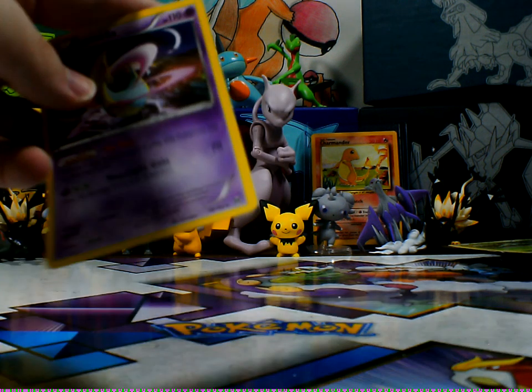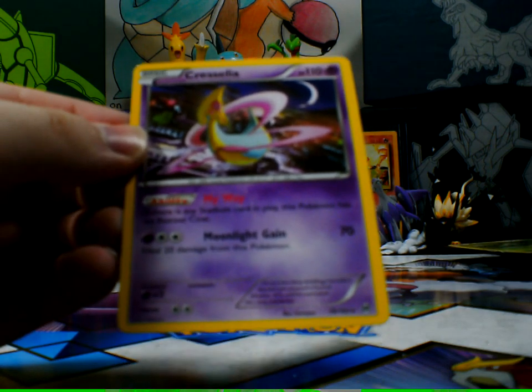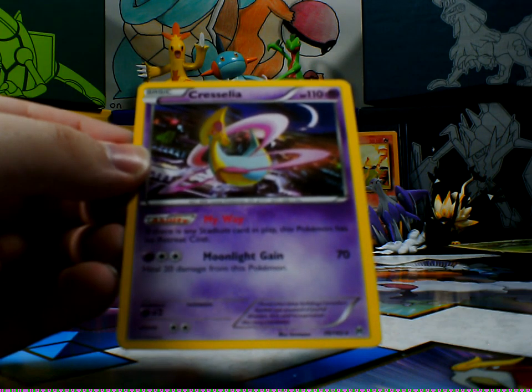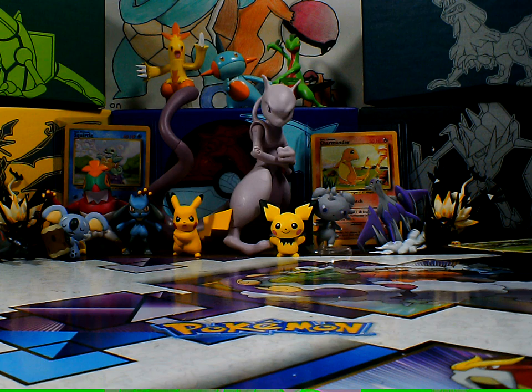And here's my clue — quick recap. Criselia: if there's a Stadium card in play, this Pokémon has no retreat cost. Moonlight Gain — heal 20 damage when this Pokémon. Oh! That's actually really cool. Alright! There you go, Conch!